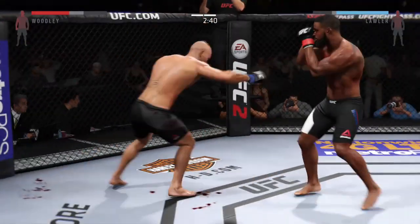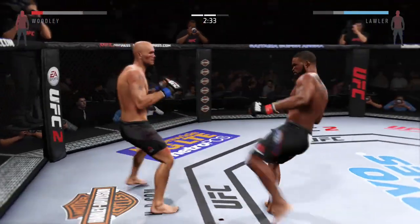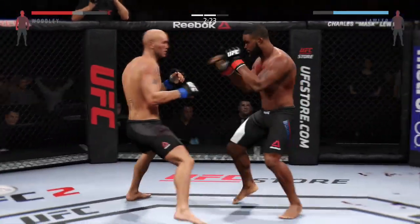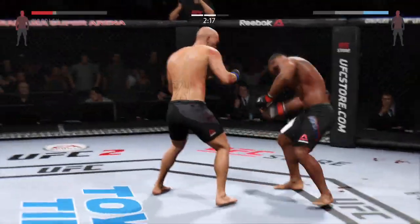And he pulls away. Good right-left combo by Lawler. Nice roundhouse kick to the body. The huge head kick is blocked. Lawler with a solid jab. Robbie Lawler's got it.